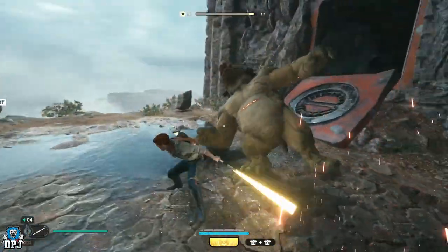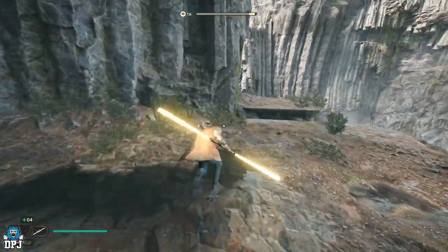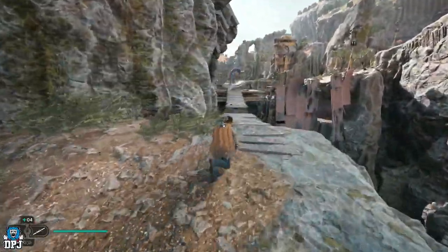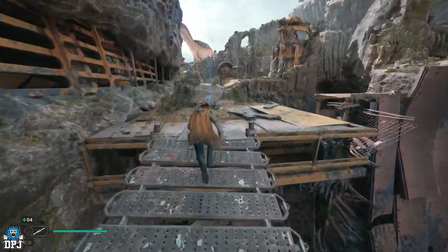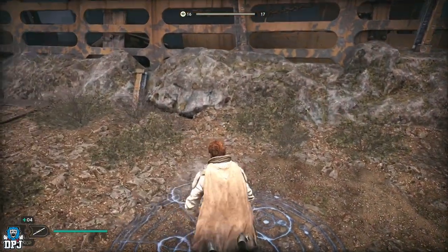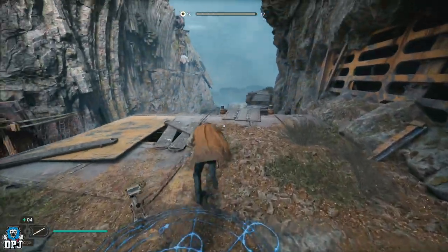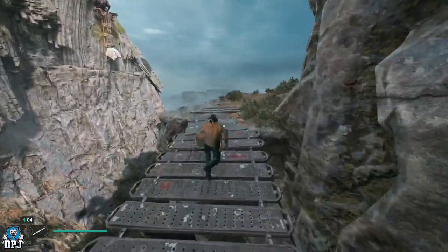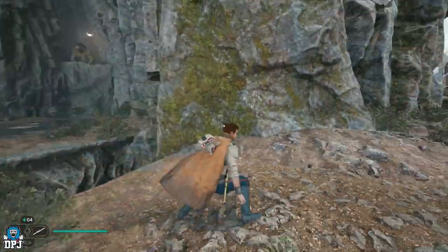Simply kill this guy — he's so easy to kill it's ridiculous. You can push him off if you want, but it's just as easy to kill him directly for that chunk of XP. Go back to the meditation point, rest, and invest your points. Doing this, you want to repeat until you have six skill points — one, two, three, four, five, six.